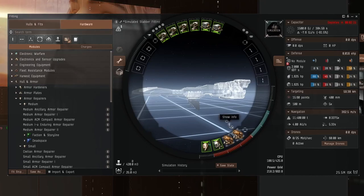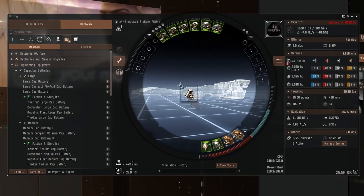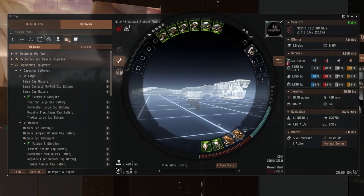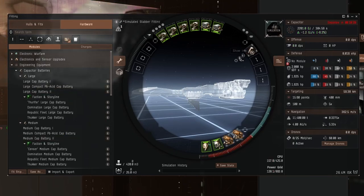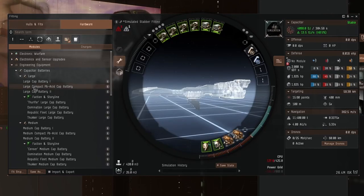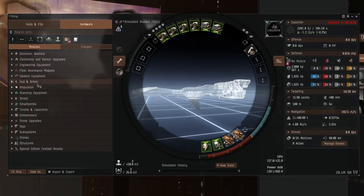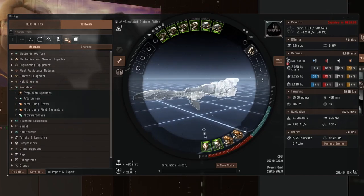We'll do the usual reactive armor hardener and medium armor repairer — making sure the Tech 2 versions are alpha-accessible. As usual we'll try to put a large compact cap battery, but it cannot fit a large compact. How about a medium cap battery? Tech 2 medium cap battery — yikes. As I said, it's not really a cruiser. It doesn't have an awful lot of power grid.